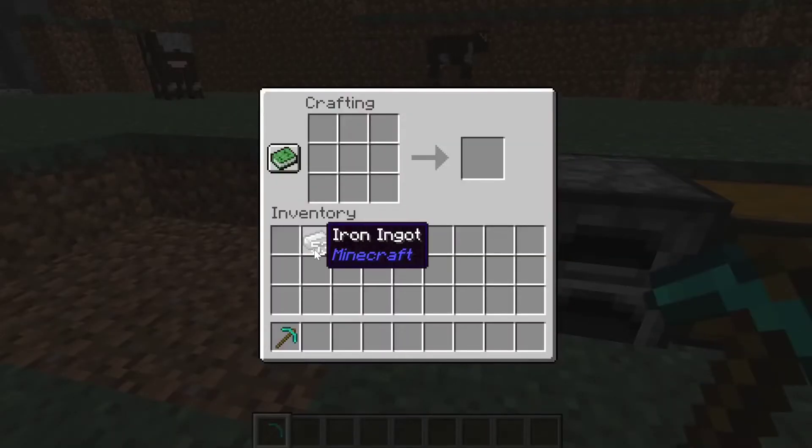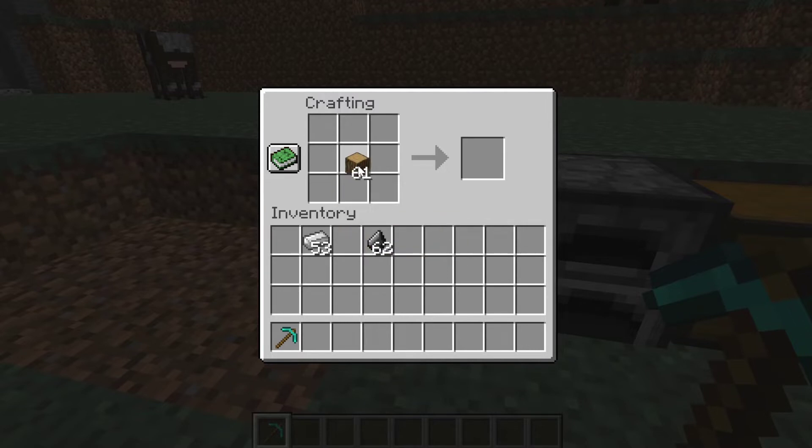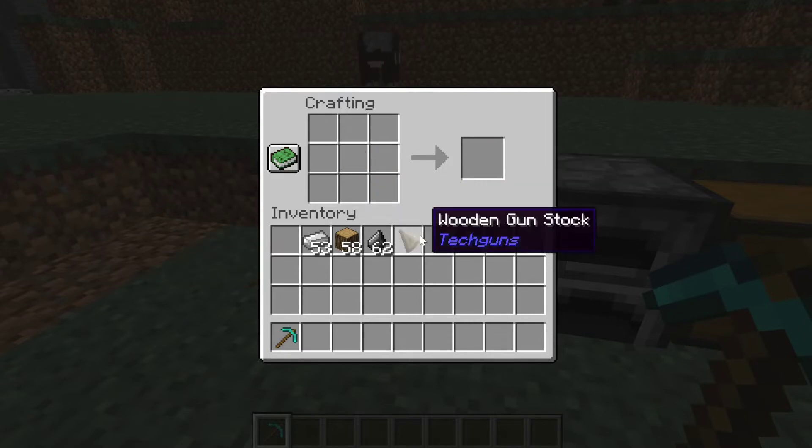First, get your wood, iron ingots, and flint. The first part of the gun we're making is the stock. To make the wooden stock, place an oak wood block in the middle, one to the side, and one underneath — make this L-shaped pattern with oak wood or any wood of your choice, and you'll get a wooden gun stock.